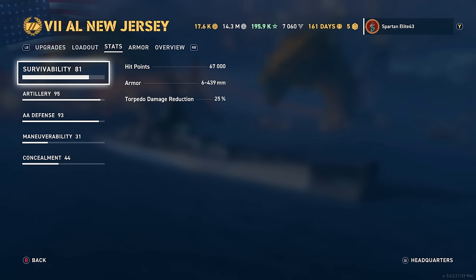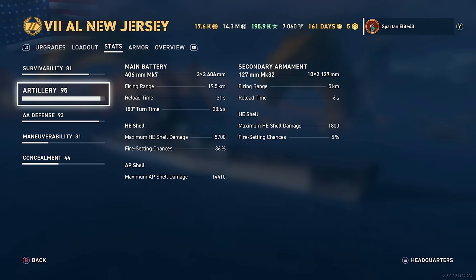Same torpedo damage reduction at 25%. Artillery: you've got 406mm Mark 7 guns - the .50 caliber American guns firing the 2,700 pound super heavy American armor piercing rounds. Range is 19.5 kilometers, which is solid. Put the Epic Battle Booster on and you're shooting out to 20.1 kilometers - that's nasty. Reload time is 31 seconds, which is the downside since we're not running Palo de Revel. But we do have a 180-degree turn time of less than 30 seconds - 28.6 seconds. HE shell maximum damage is 5,700 with a 36% chance to set fire.